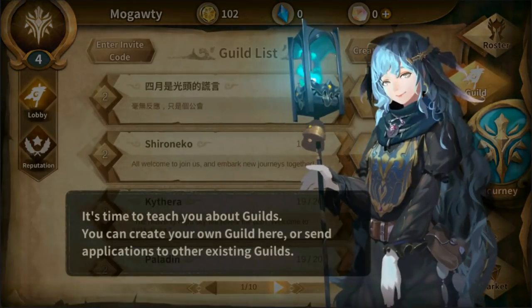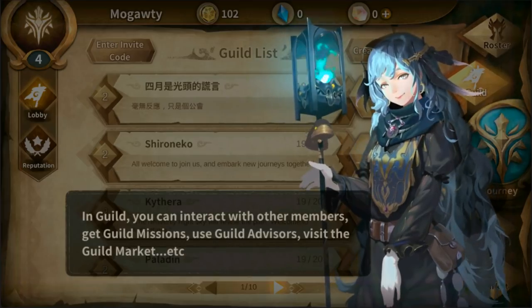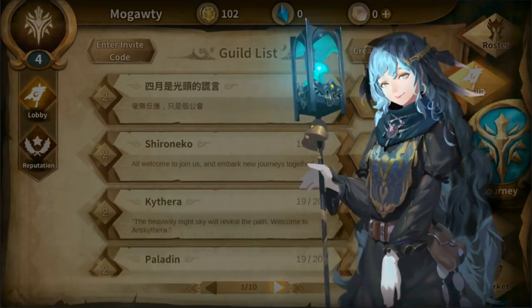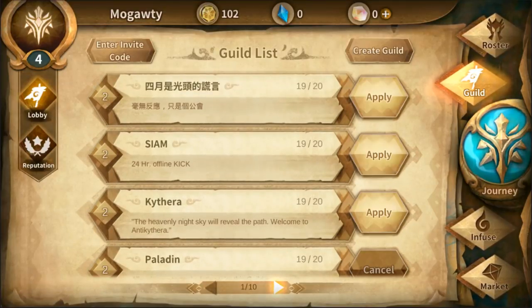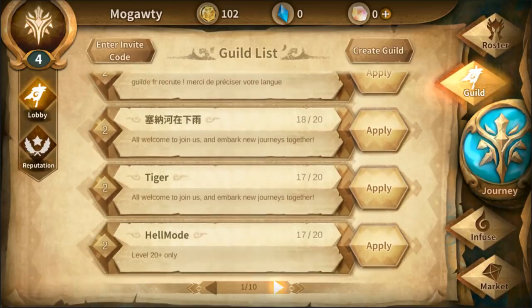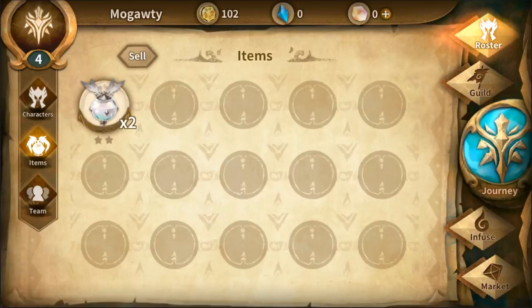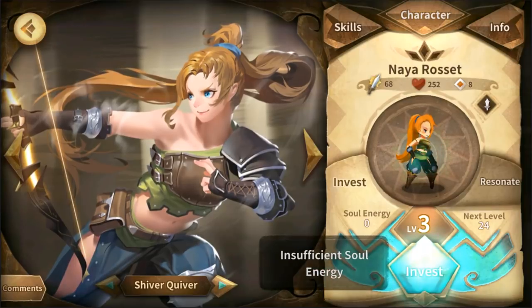Looks like we also have guilds going on here — she's going to teach us about it. There are guild missions, we can use guild advisors, visit the guild market, and I guess we could apply for one. I heard there's a pretty strong penalty for leaving or getting kicked out of a guild, so I kind of don't want to just apply randomly. Here we have the roster — you can see our items here. We'll go ahead and raise up our other characters, even though these might not be very good because they're the starter heroes.